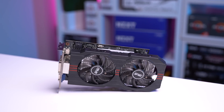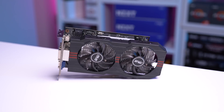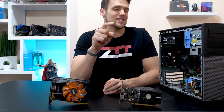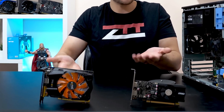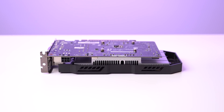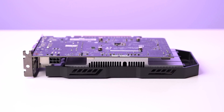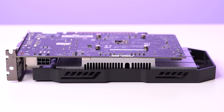Moving on to power requirements — these are honestly pretty irrelevant, but we'll list them out anyway. The TDP for the 750 Ti is between 55 and 60 watts. Some specific models do not require any external power from the PSU, like the Zotac model used in previous videos. The model we're looking at specifically today does require a 6-pin connector, so if you're buying one for yourself, definitely be sure to know this ahead of time, especially if you're putting it in an OEM build that may not have a 6-pin power connector.